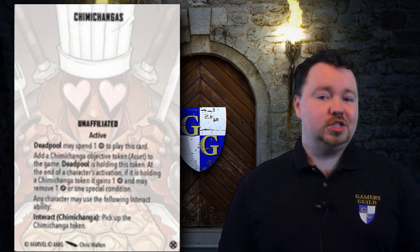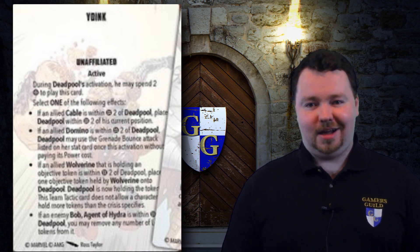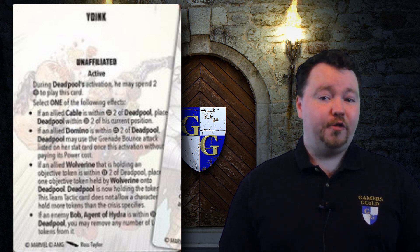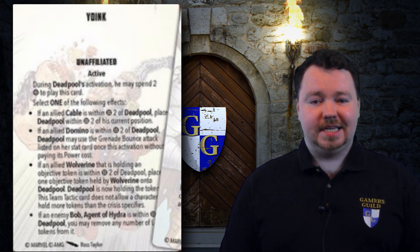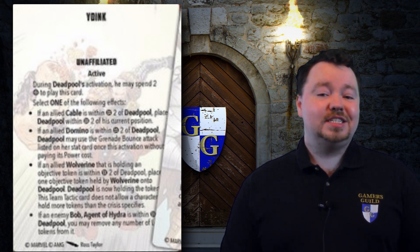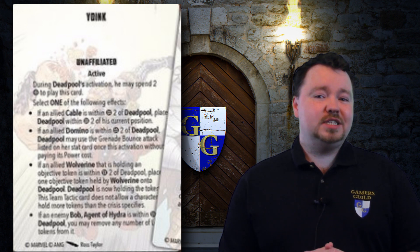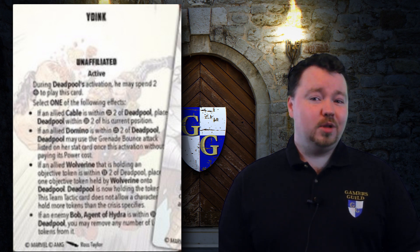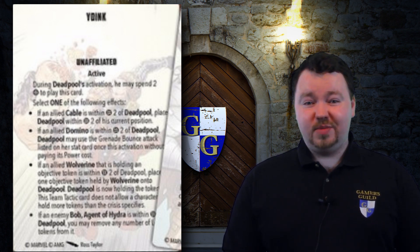The last tactic card I want to talk about is Yoink. This is a very Deadpool-centric card that gives him interesting ways to interact with his pals. For 2 power, Deadpool can choose one of the following effects: teleport off of a nearby Cable; use one of Domino's grenades without paying the attack's cost (though it will still cost an action); take an objective from Wolverine — an allied one; or steal the very valuable loaded token from an enemy Bob. If you're playing an X-Force list composed of at least a few of these characters, it is certainly one worth bringing. The teleport off of Cable alone is almost a range 5 leapfrog at its best, and that's a really great top end for this card.